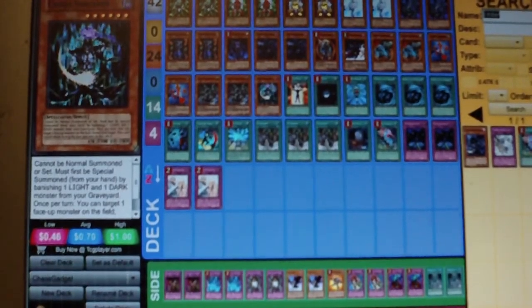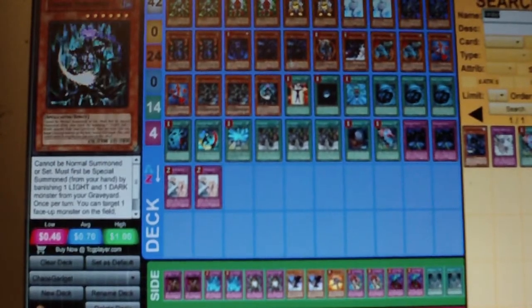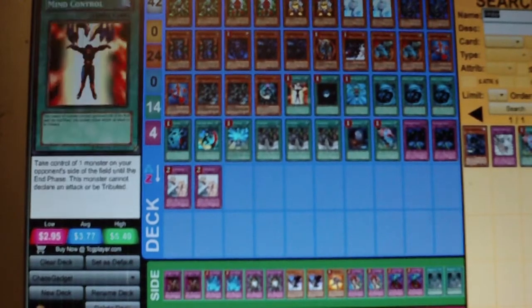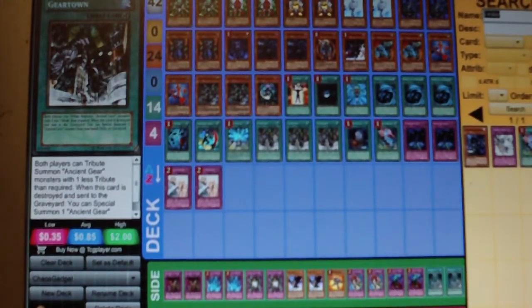One Chaos Sorcerer — it is a Chaos deck. Chaos Sorcerer with your Plague Spreader can help you go into your level eights and help you with many other combos. For spells: Mind Control, Dark Hole, Monster Reborn, three MSTs. MSTs are in there not only to get rid of your opponent's back row, but if you don't need that at the moment, you can get rid of your own Geartown — replacing it to trigger the effect.